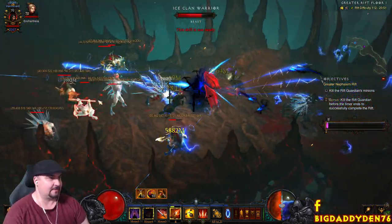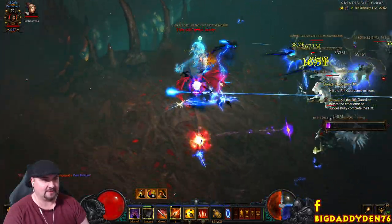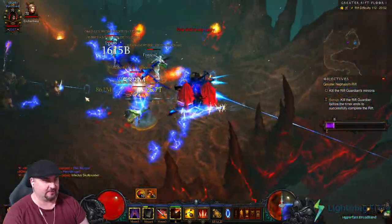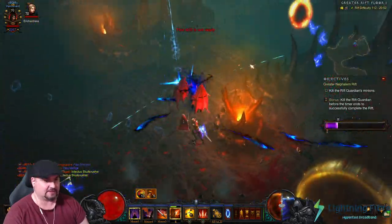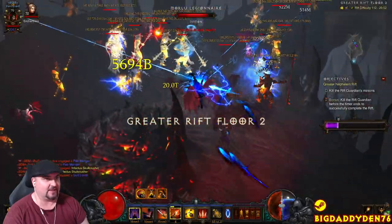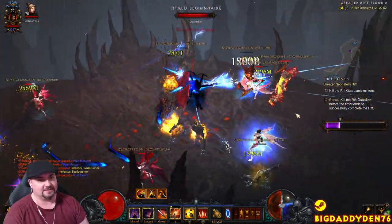Smoke Screen is your speed boost. We've got Echoing Fury as well - we'll go over the gear in a sec. Always pick up health globes because it recharges your Discipline, which is really important. Also, the closer you get to an enemy the more damage you're going to do with Impales because it ricochets between them. This is basically a lightning build - just hold down right click and zoom around.